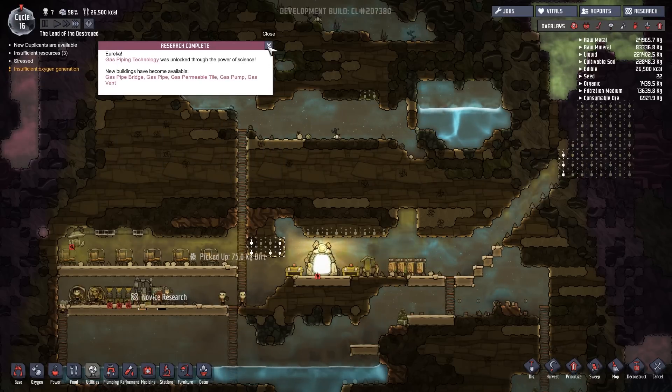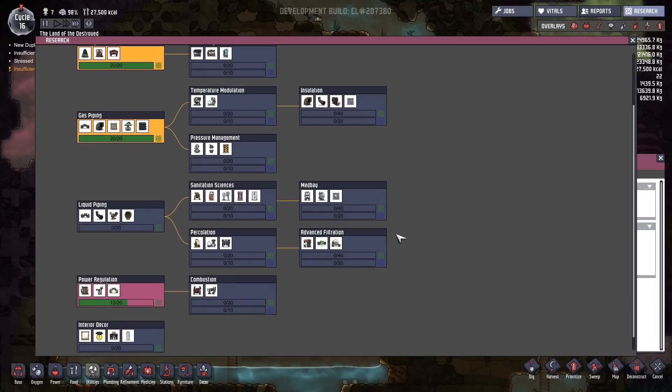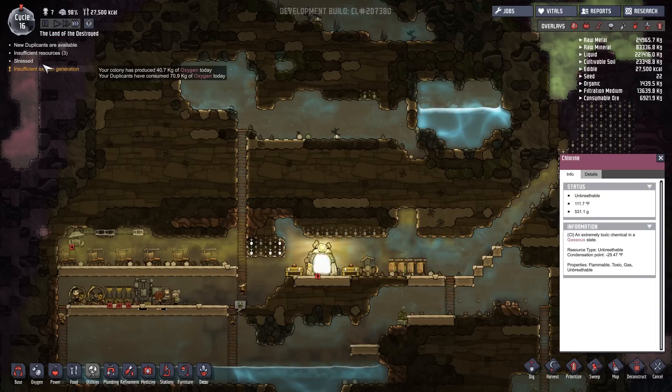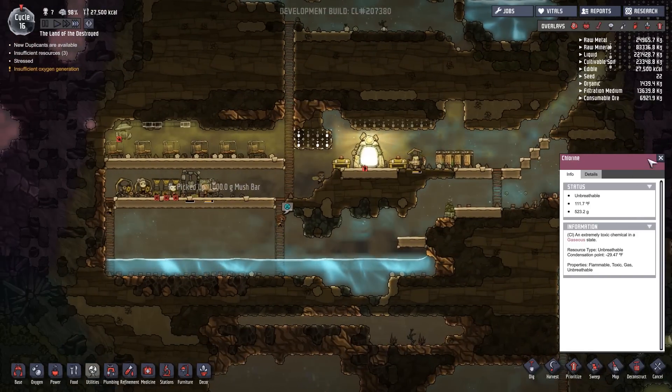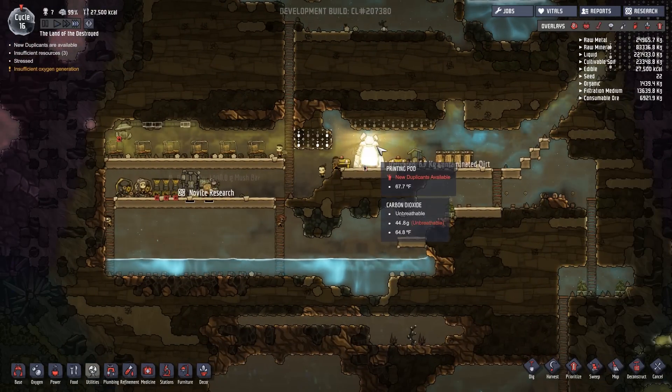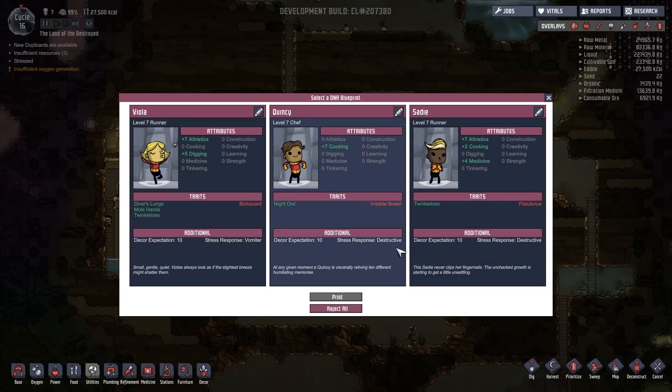We finished our gas piping research. We come over here to research — they are now working on power regulation, which is great. We got someone that's stressed, so we could work on that. There's a new duplicate available, so let's choose one. I'm going to take Quincy — he's a good cook.